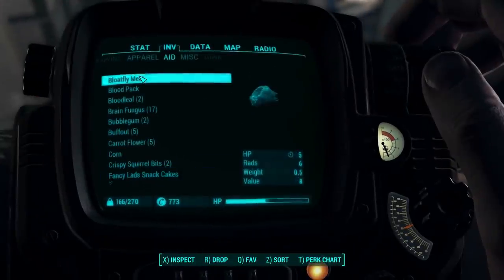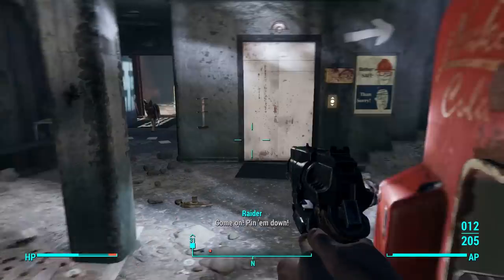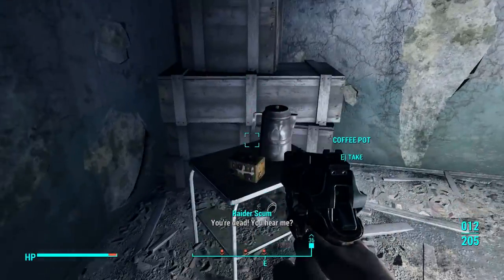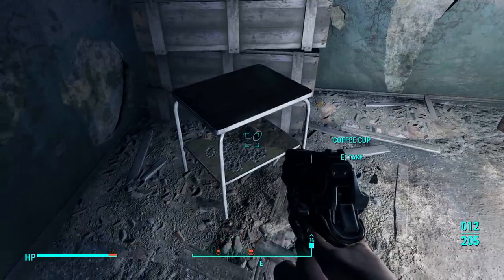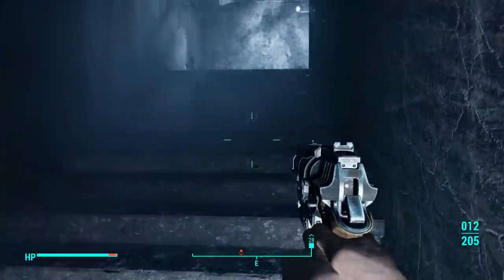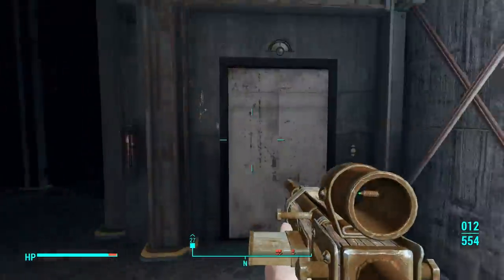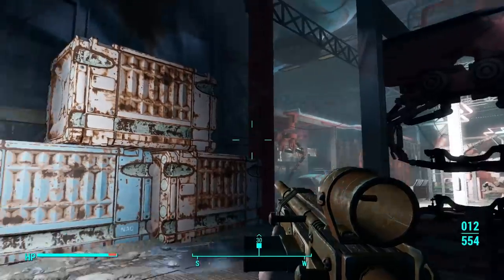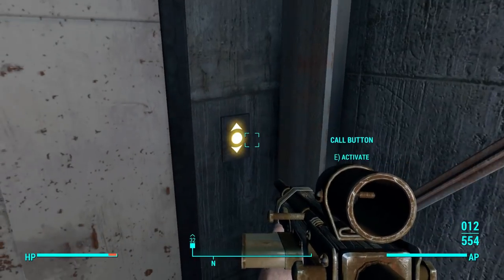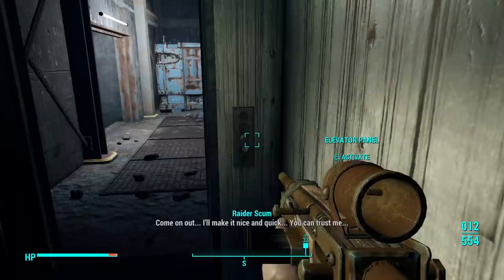Let's go ahead and eat some stuff here — squirrel bits. Need some cover fire over here! You're dead! I'm gonna loot so much here when this is over. Do I have to go through the elevator? Oh, there's somebody — can't hit him though. Come on, boy, come on out! I'll make it nice and quick.